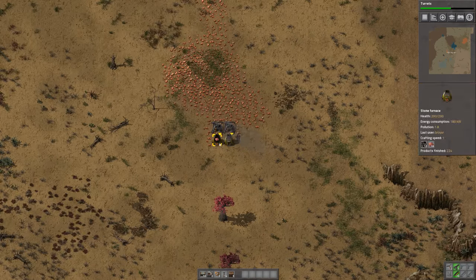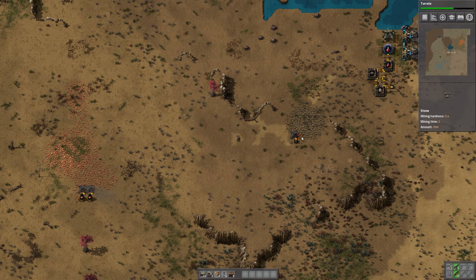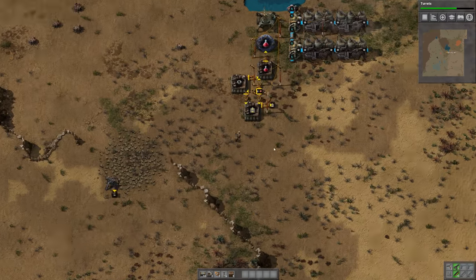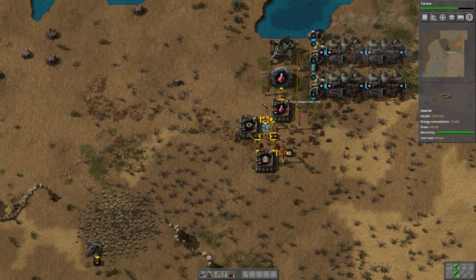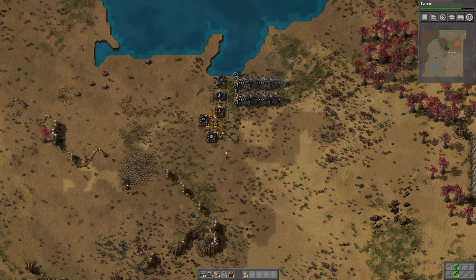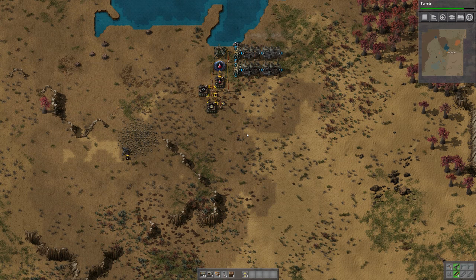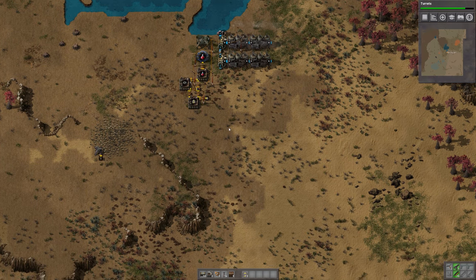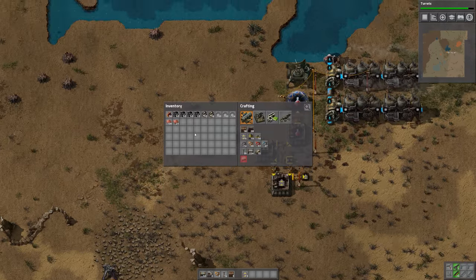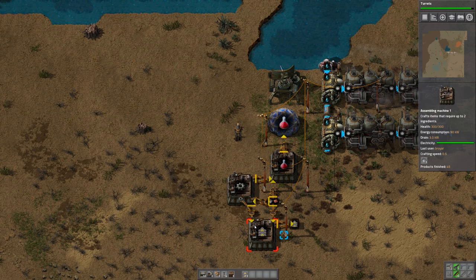How are you guys doing on copper? Doing all right. Got to check that a little bit more frequently now since these deposits are so weak in general. Maybe it's just the iron, although some of these could look pretty good. Got a number of belts — good stuff. Science is still going. Power is plenty fine. So what is our next goal? Probably expand our science a little bit.